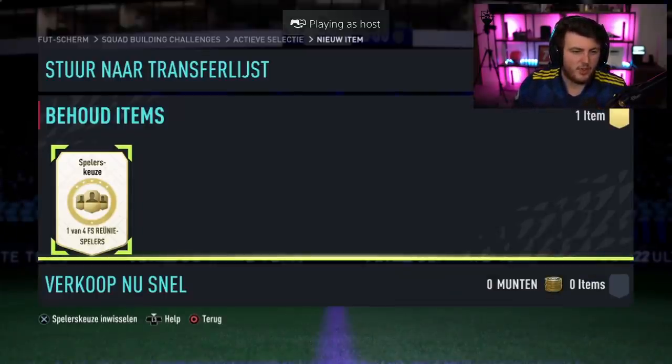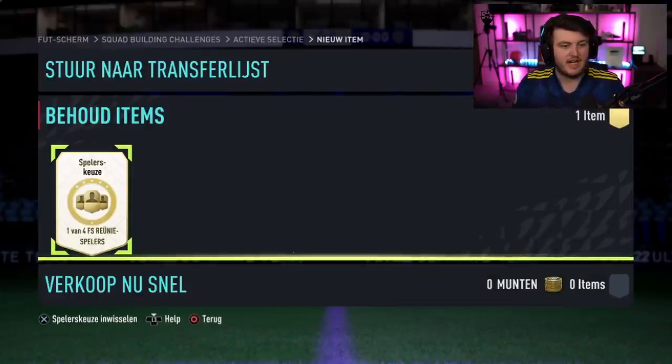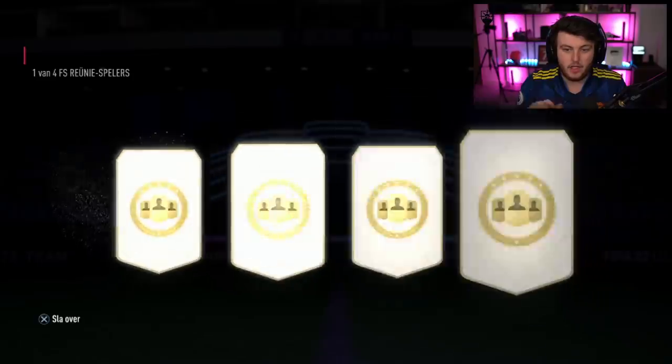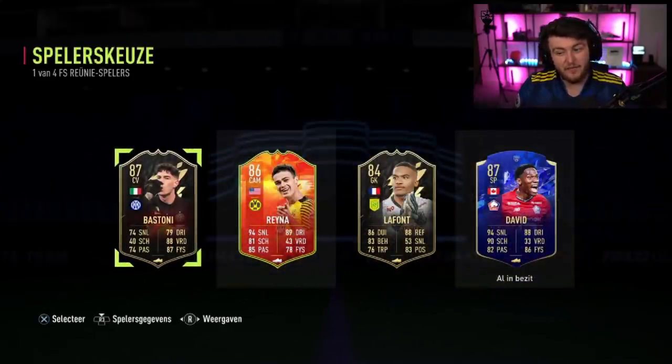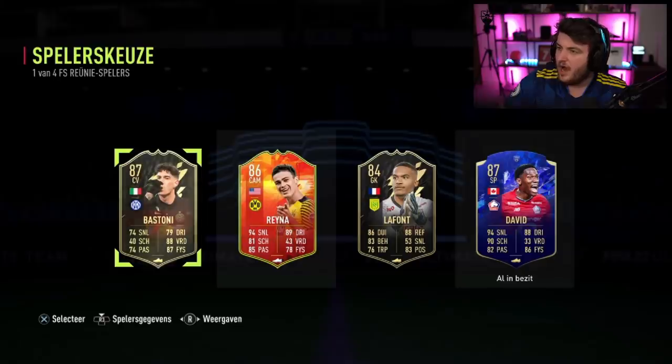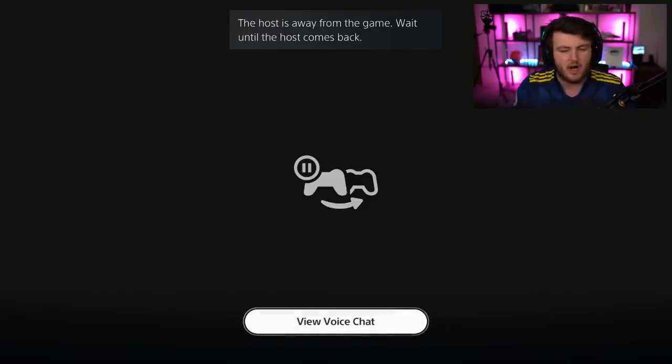Next Future Stars Reunion player pick. We haven't had a huge win yet, in my opinion. It's the first Honourable Mention, sadly. I think it's quite disappointing on EA's part that we can't get actual Team of the Years. I feel like you should be able to get Team of the Year Hakimi or Team of the Year Ruben Diaz, and they'd just be really hard to pack. But there are still some nice cards you can get.